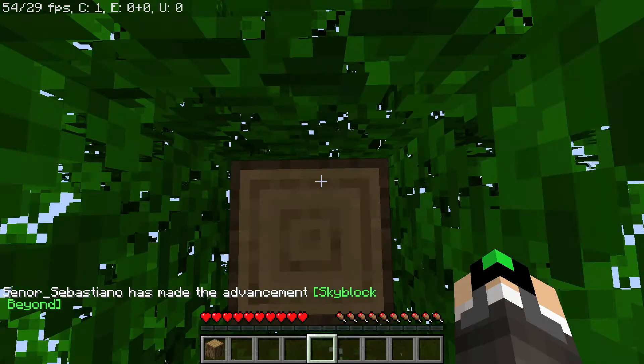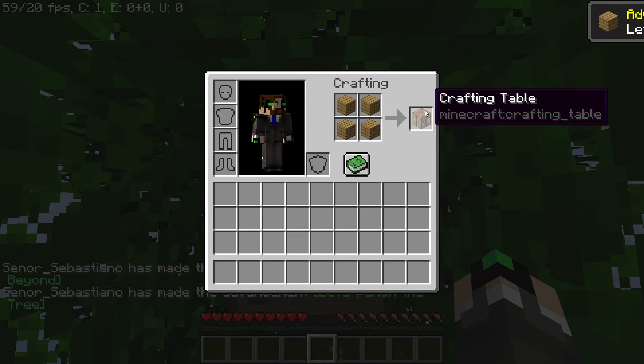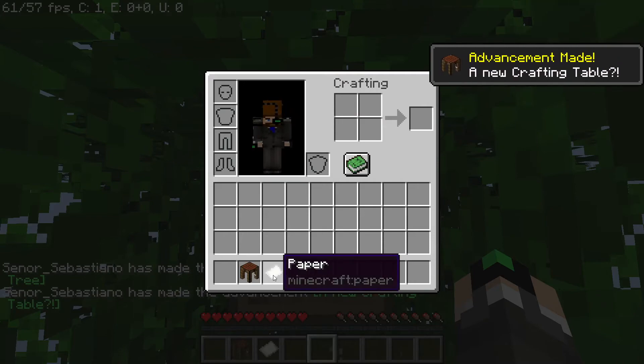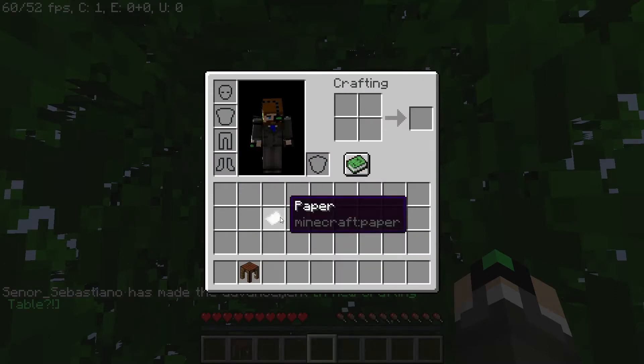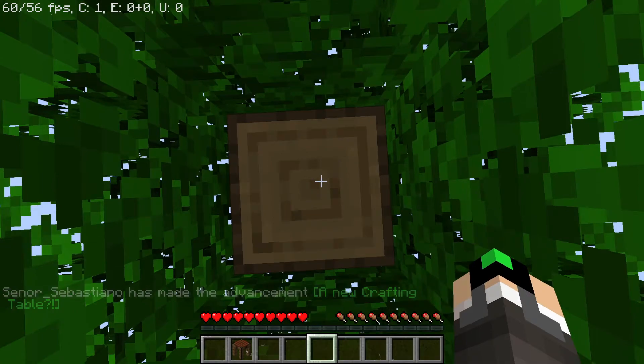The next step is to create a custom crafting table. We craft ourselves a crafting table and recraft it to get the Skycrafter. This triggers a few other advancements. So we got ourselves some paper, which allows us to craft the Knowledge Desk.